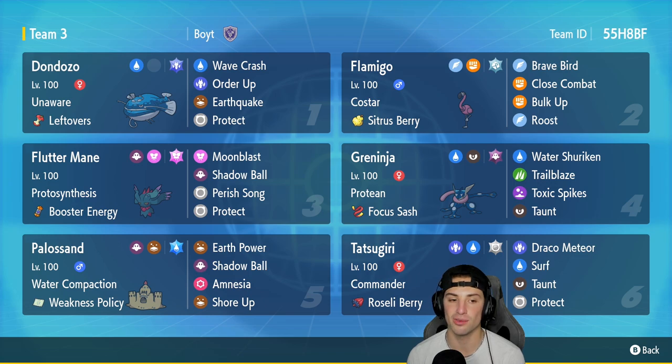Flutter Mane is in our third slot. You cannot go wrong with Protosynthesis and Booster Energy as its item. It's got Moonblast, Shadow Ball, Psyshock, and Protect.